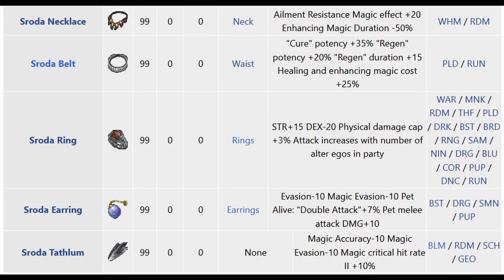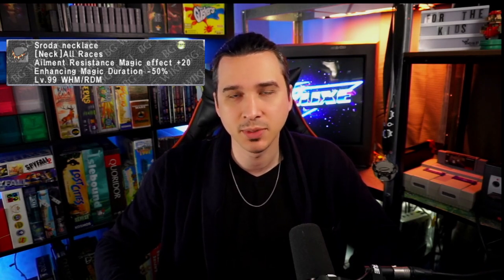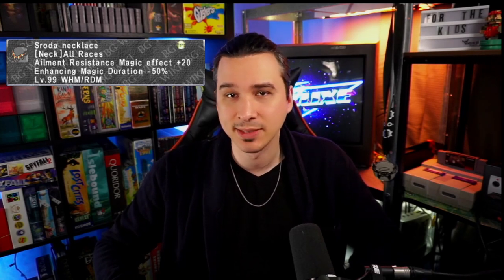So let's get to the 5 new items added in this patch. First, we have the Srauda Necklace. This necklace adds what we understand to be 20 potency to bar status spells such as bar paralyze, but takes away 50% from the duration modifier. Because this type of potency is a hidden effect, the best bet is that this item adds 20% resistance to the specified ailment to regular mobs and 10% against NMs, placing it as best in slot for status resist spells.